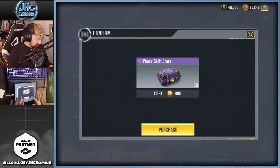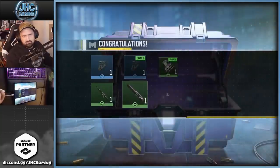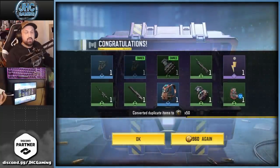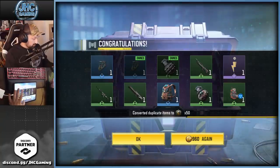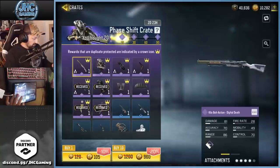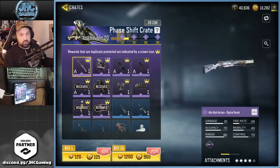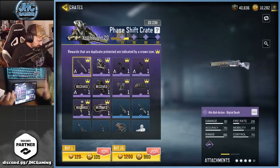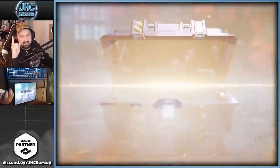960 CP again — decent price. We got the charm and no guaranteed epic this round, but another epic drops — so that's four epics in the first 20. Now we should have our second guaranteed epic coming. Most of the trash stuff is gone, so we've got three guaranteed epics left out of six remaining — decent chance to get something cool.